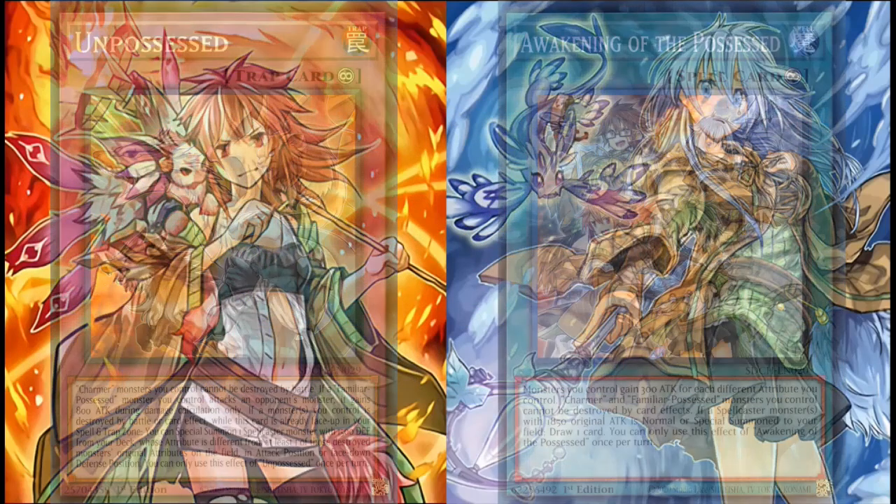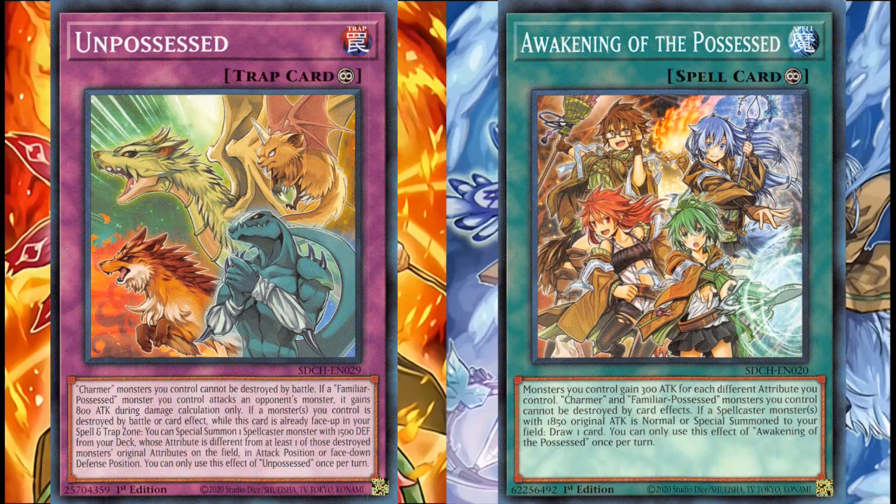Moving into their back row lineup, Unpossessed and Awakening of the Possessed are 2 and 3-offs respectively, since Unpossessed is highly searchable now. You can get away with a 1-off, but the threat of back row removal makes it a 2-off. Unpossessed not only makes sure your Charmers are protected in battle, it also boosts the attack of your FP cards when they attack, so they can be respectable beatsticks — an 800 attack increase means your level 4s are hitting an attack of 2,650. It also lets you float your monsters on destruction into other cards, mainly your Familiar Possessed cards. Unpossessed is effectively the backbone of the archetype, and Awakening of the Possessed is the arms — it just helps you beat the opponent. The draw and summon is nice, but when you stack the 300 attack boost per attribute you control, you can reach ridiculous heights of beatstick.